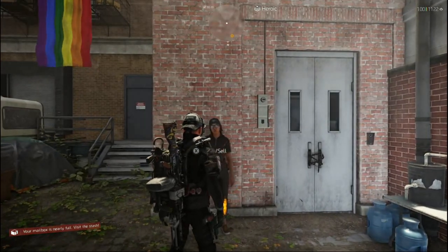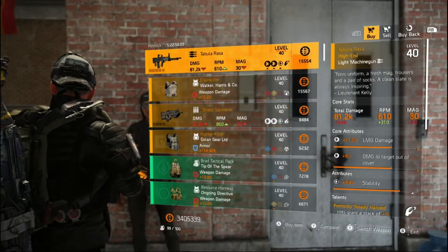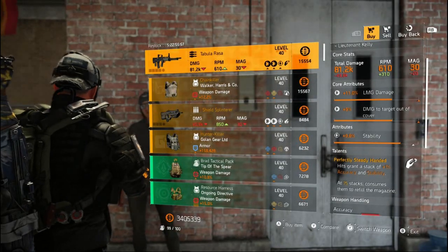So with that out of the way, let's see what she's got this week. The Tubular Rasser has got average rolls and perfect Steady-Handed. I don't like the look of this one, so I'll pass.